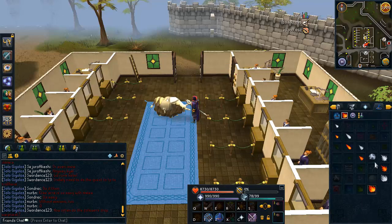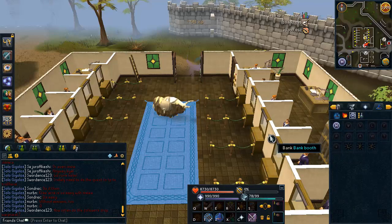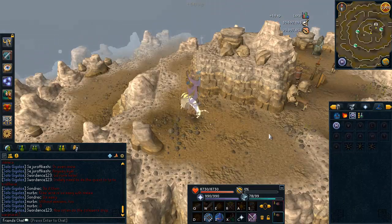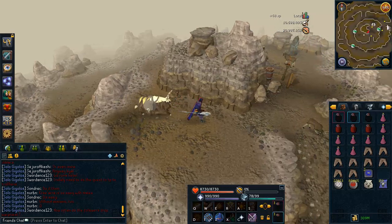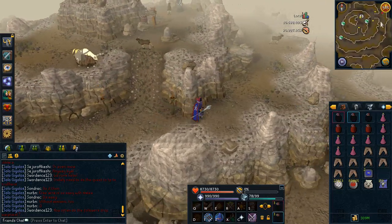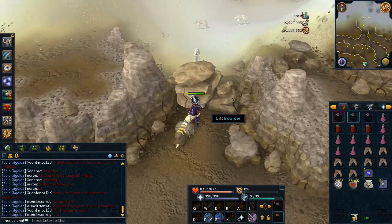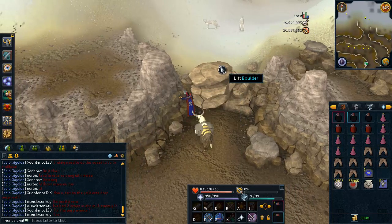To get there, teleport to Trollheim from your Magic spellbook. If you don't have the Trollheim spell unlocked, you need to complete the quest Eadgar's Ruse to unlock it. Once you get to Trollheim, run down through the Trollheim area and get into the God Wars Dungeon. Once inside, squeeze past the boulder or lift it — either way works.